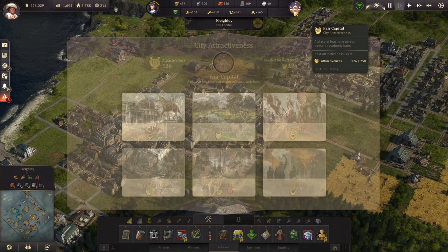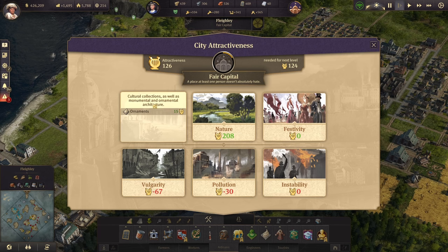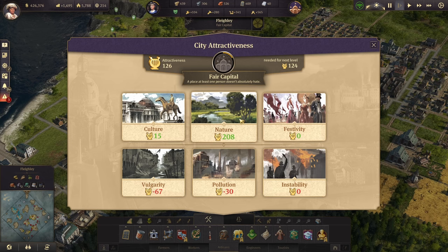Attractiveness is the sum total of all positive and negative modifiers on your island that give you a total attractiveness level for your city. You get positive modifiers from things like culture, nature, and festivities. Culture includes things like your zoos, museums, botanical gardens, monuments like Docklands or the World's Fair — anything like that. Ornaments also give small amounts of attractiveness. Those all add up under this category.